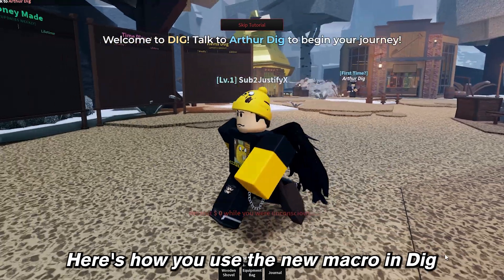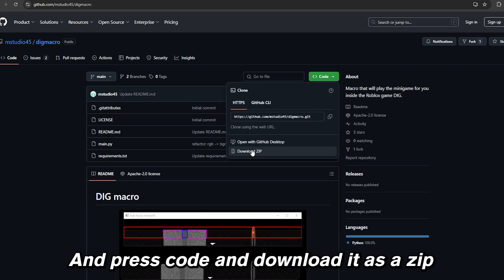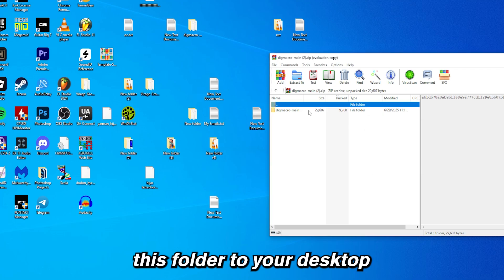Here's how you use the new macro in DIG. In the description, go to these websites — it should look like this — and press Code and download it as a zip. Once it's done downloading, open it and drag this folder to your desktop.